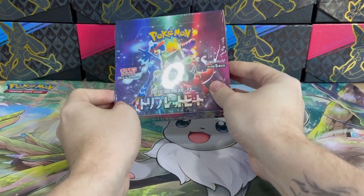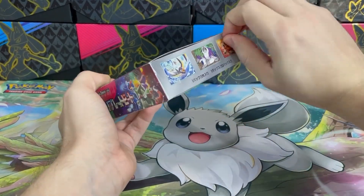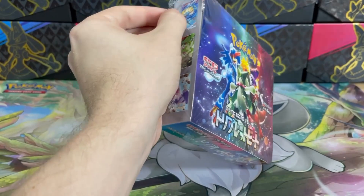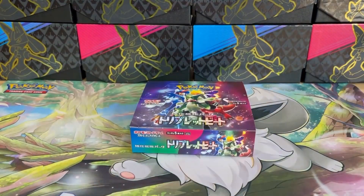In this video, we will be opening a recently released Pokémon card set from Japan called Triplet Beat, which features the three starter Pokémon and their evolutions — Quaquaval, Skeledirge, and Meoscarada. I would love to know which one is your favorite, so leave a comment down below.